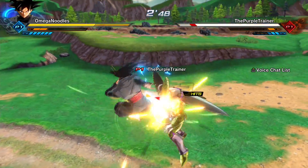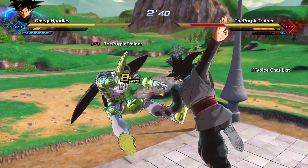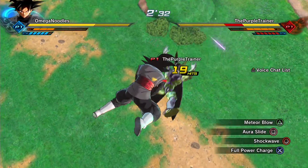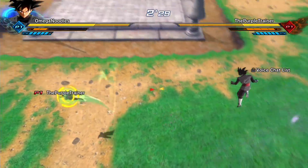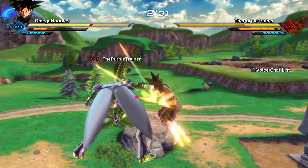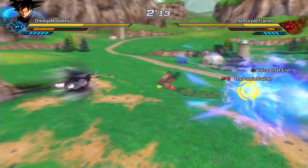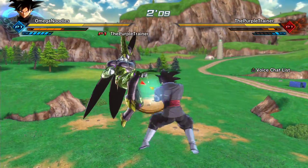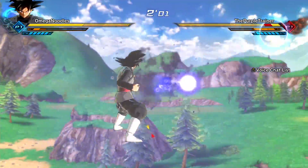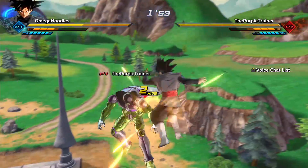The way I use perfect blocking is mainly when I can read my opponent's movements — when they do predictable things. If somebody is constantly dashing into you with a regular dash, it's very easy to time a perfect block. Another good time is after you Z-vanish behind somebody — if you know the character's backswing timing, you can time your perfect block almost every time if they immediately backswing.